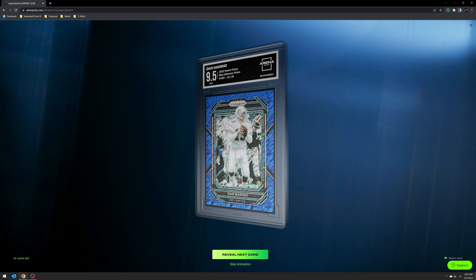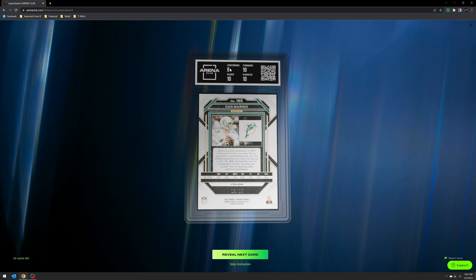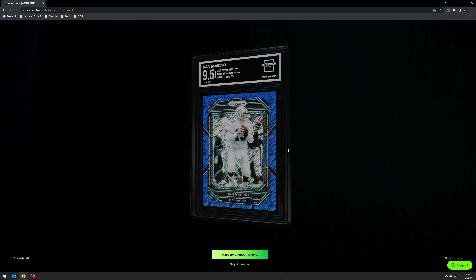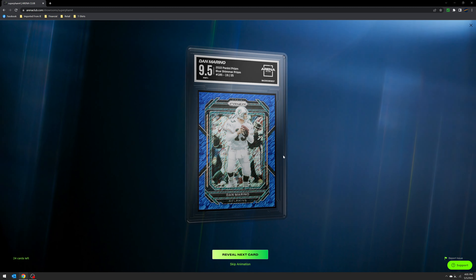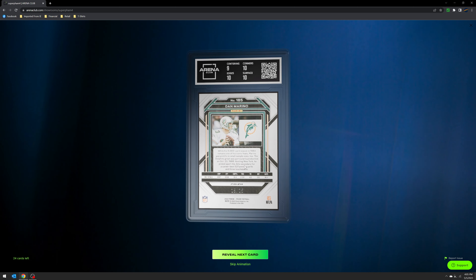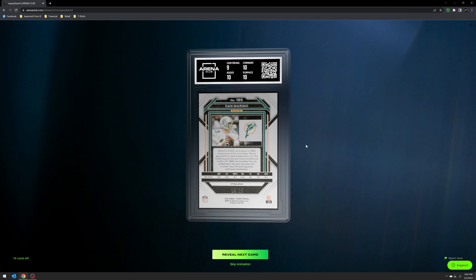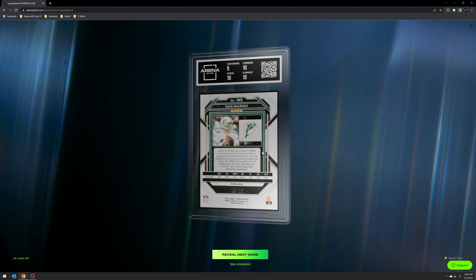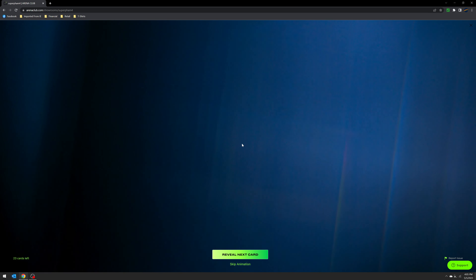This one is a 9.5 again. There's that print line I thought wasn't good enough — that's why I didn't send this one to PSA. Centering was also a little off. I can look at the card report itself to check, but it was really just the centering that threw this off. Another Blue Shimmer out of First Off The Line Prism this year.